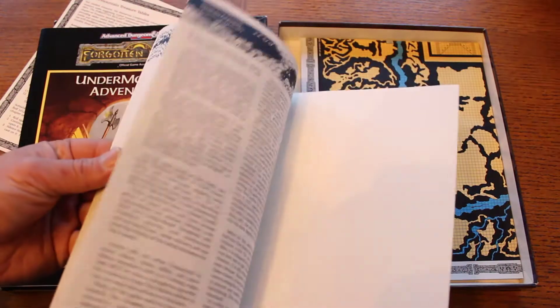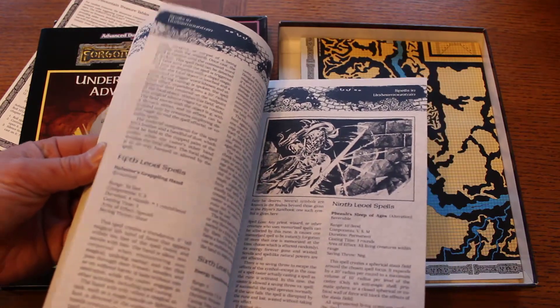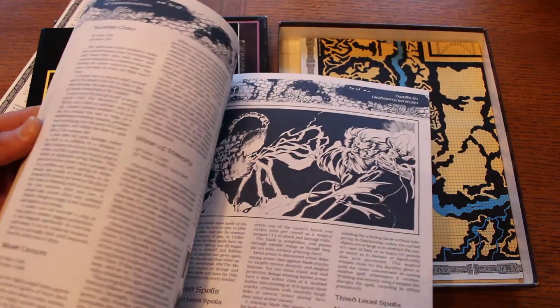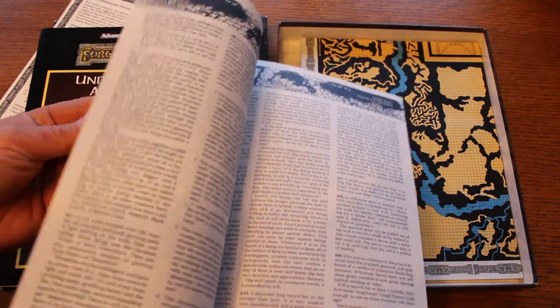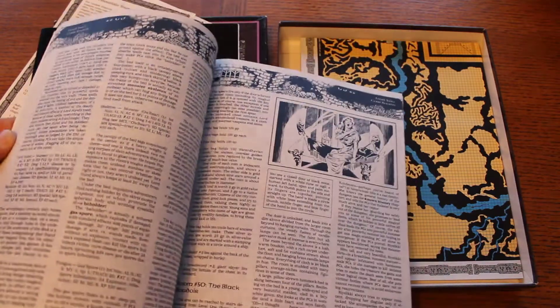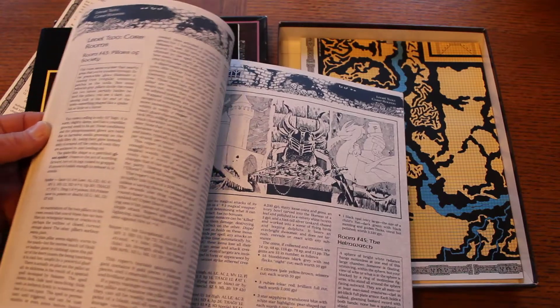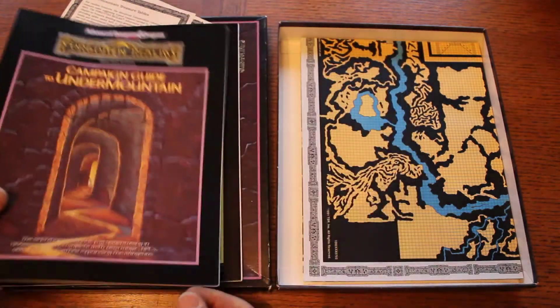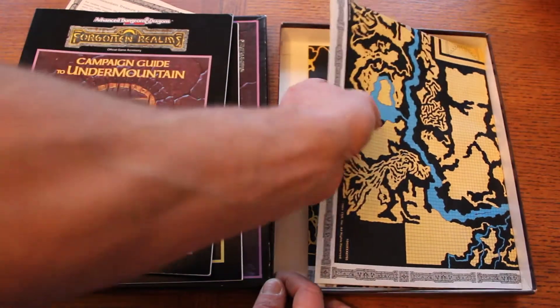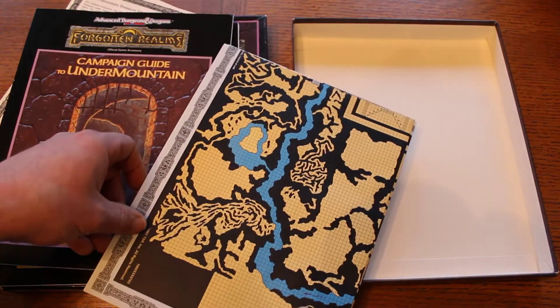In here is the campaign guide itself. When you flip through it, it basically talks about some of the monsters you would run into and how to run Undermountain in general. It's actually a beautiful book — there's tons in here and it's just a good read overall.